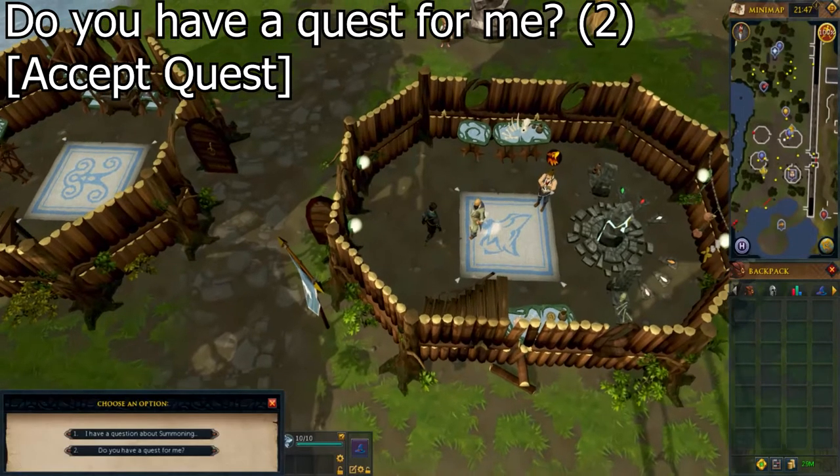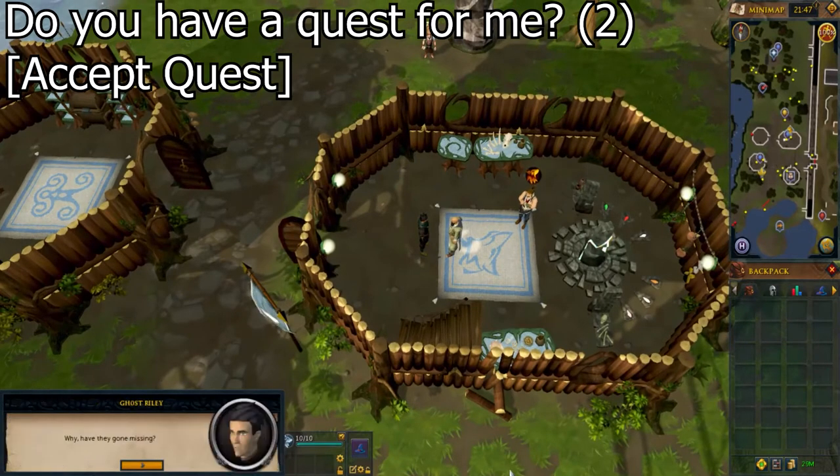To start the quest, talk to Pickup Sticks and select the second option to ask, Do you have a quest for me? Then accept the quest.